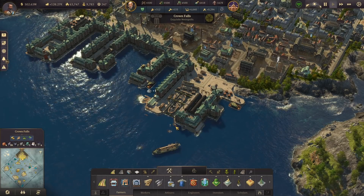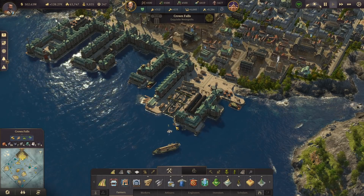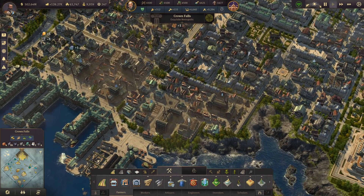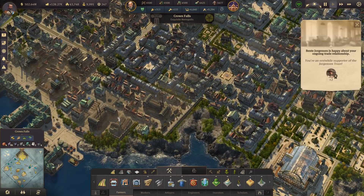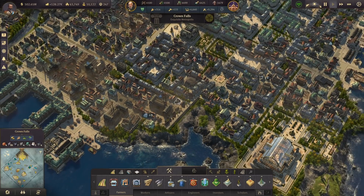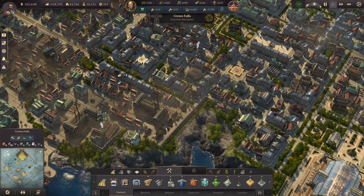Hey guys, how's it going? Welcome back into some more Anno 1800. So in the last episode, we got some stuff going for our scholars with the telephones coming in — supporter of the Jorgensen Trust. And just, as soon as I hit record, we get interrupted by the AI.